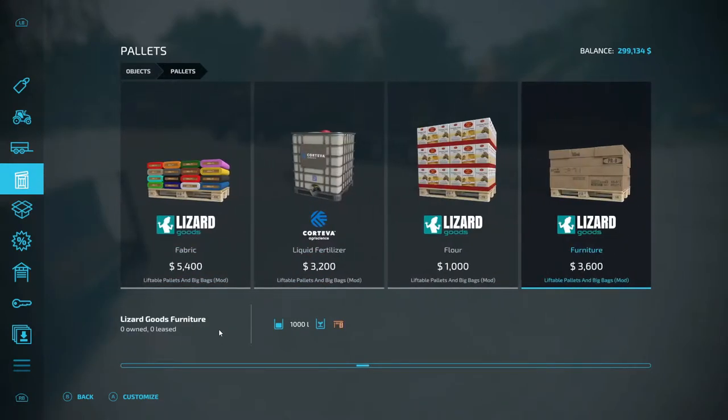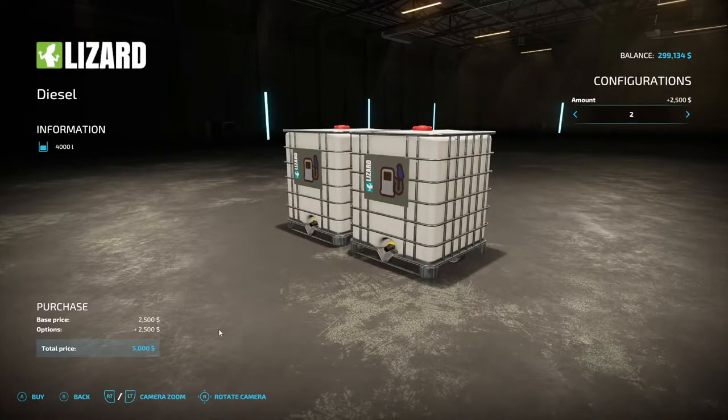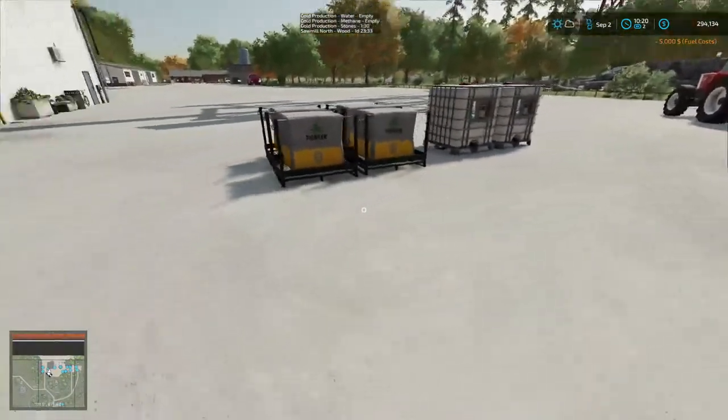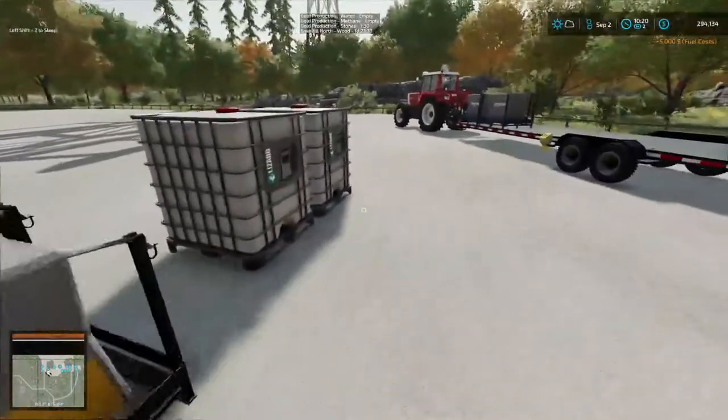I'll bring you back here in a little bit, folks, when I find something. Diesel prices are high — 2,500 for 2,000 liters. I told him give me two. He says he's gonna bring a forklift around and get this loaded up, and I'll meet y'all back at the farm.